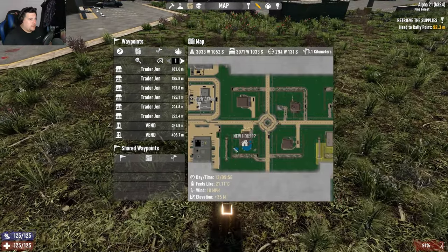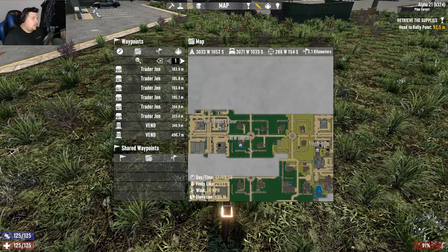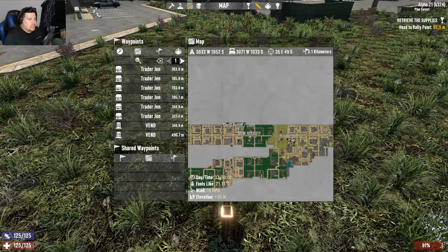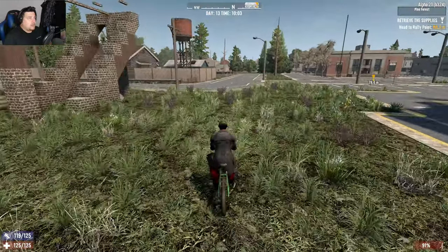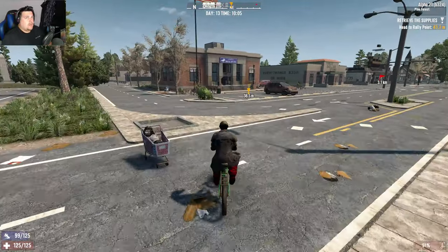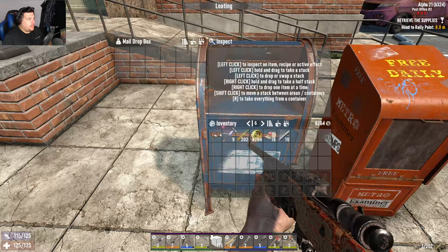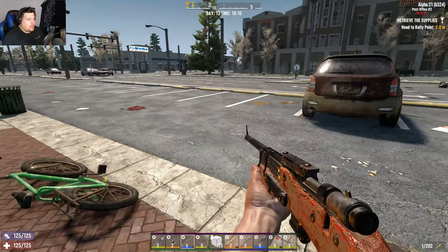I was thinking maybe this house - it's got a nice little bit of water. I don't remember what it looked like when I was down there but it's still really close to Jen, close to the industrial area, close to the wasteland. I think that is a good shell. Let's go do our quest - retrieve the supplies in the post office - and maybe think about selling some of our stuff.